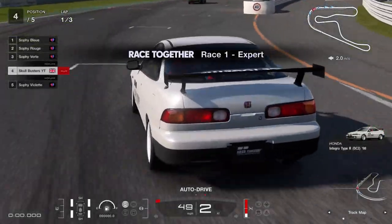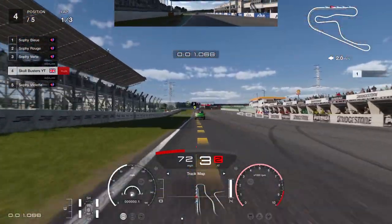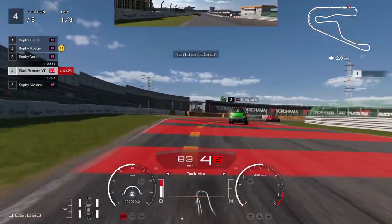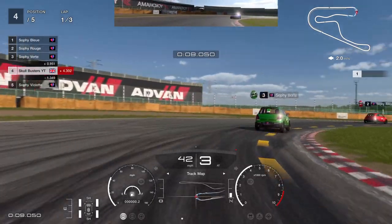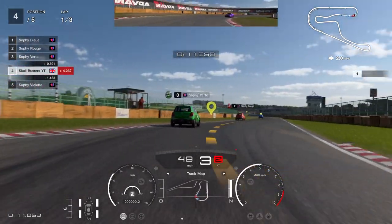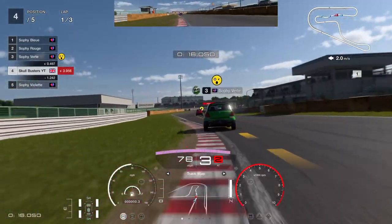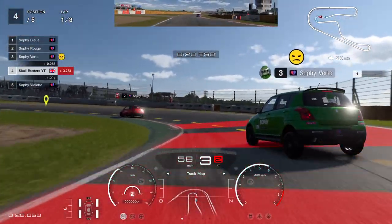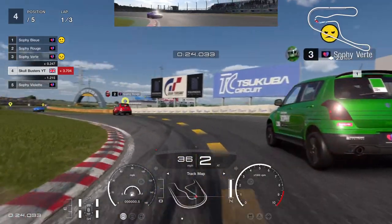Straight in, let's go! So we're up against not these three cars — the cars behind. On Expert we're on hard tyres, but left corner, and I believe he's on better tyres than us because there's so much more speed. I'm playing automatic, I'm not playing manual gears, I'm on a controller as well.